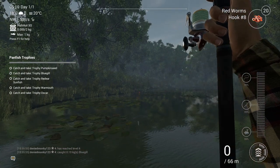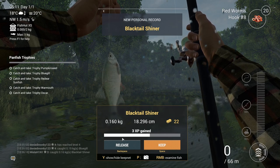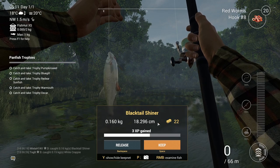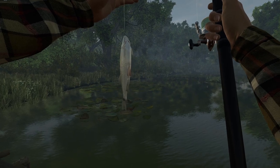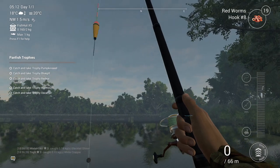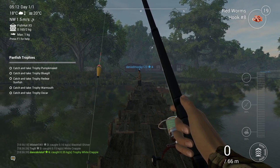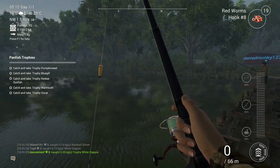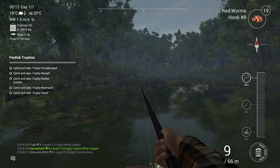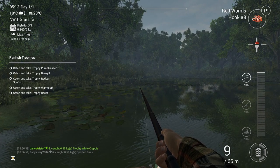Strike! Another fish — looks like not a trophy. Black tail shiner, 0.16 kg. I'll keep it — it's very dark right now. I think it's early morning, that's why. This spot — I've already snagged here once but it came out pretty easily and I did not have to cut my line.